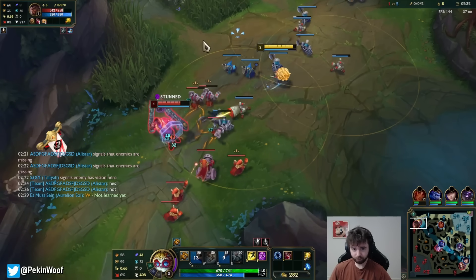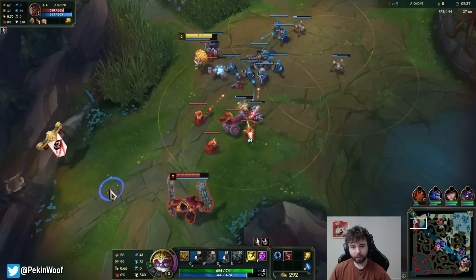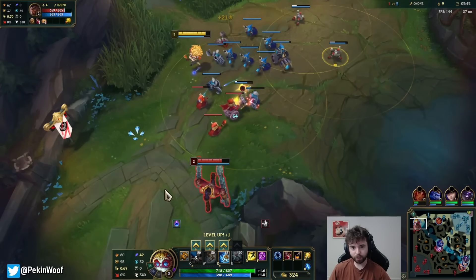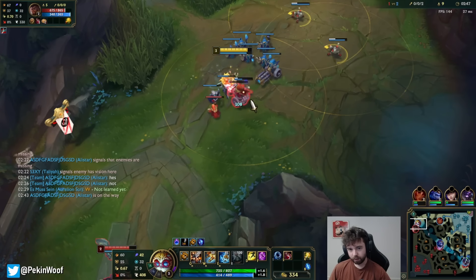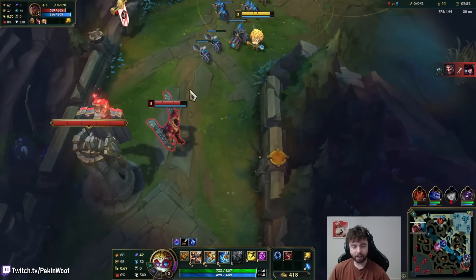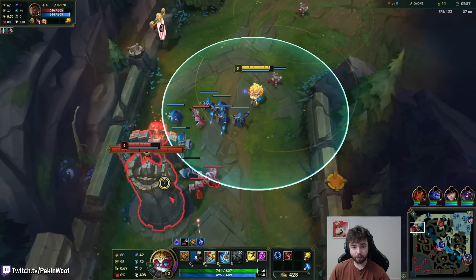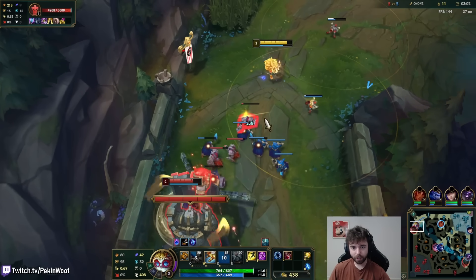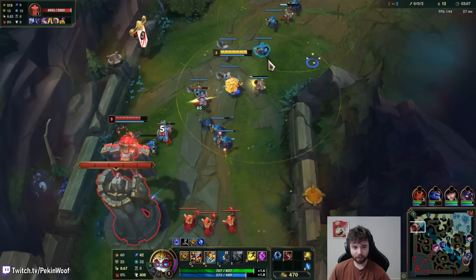So besides putting down turrets, you want to auto attack them consistently. When you auto attack people, it causes your turrets to target them, which is that little cog that shows up when I'm auto attacking things. Be sure to try to auto attack them consistently because Heimerdinger's passive is when you're near turrets — any type of turret — you get bonus movement speed. So it makes you extremely difficult to catch and also makes it very difficult for people to stop you from constantly barraging auto attacks on them.